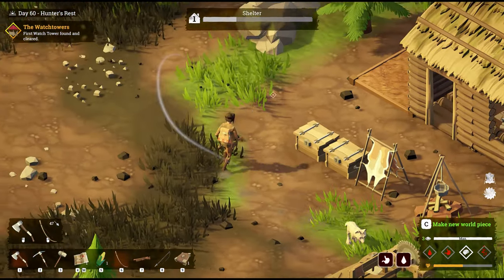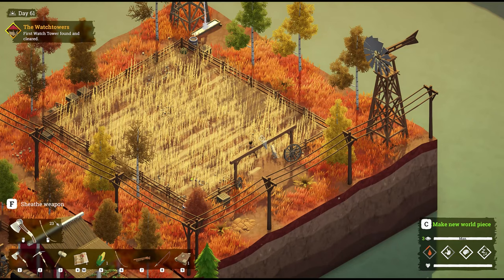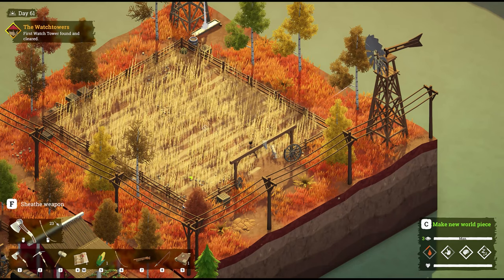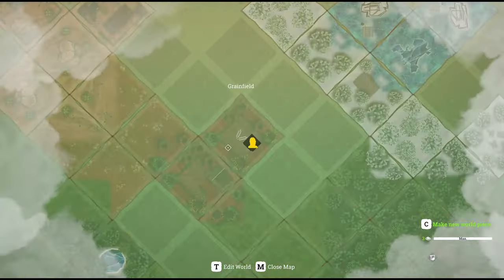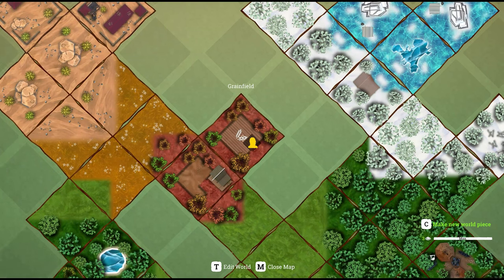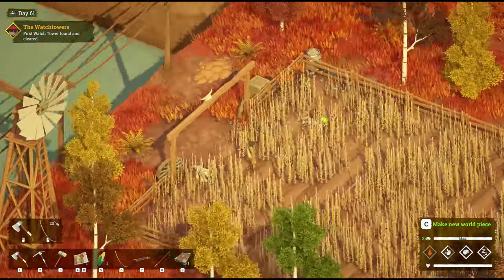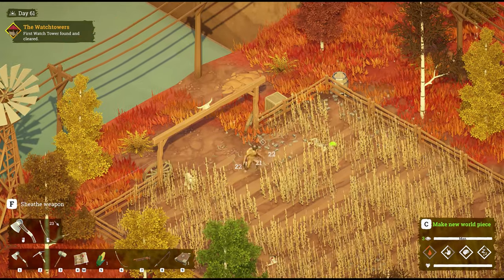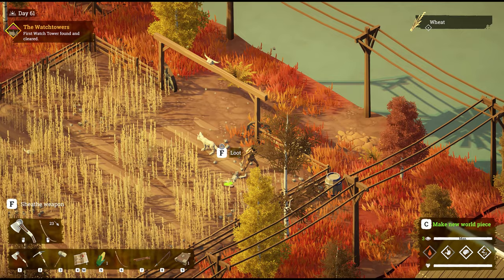Where do you find wheat? It's in a grain field. This is what a wheat grain field looks like — hit M on the map. This is a grain field, noted by the wheat, and it is part of farmland. Once you unlock the farmland tiles and quest through, you'll be able to get the grain field. To collect wheat, bust out your axe and strike the wheat — watch the upper right-hand corner and there's a thing of wheat. That's how you get wheat.